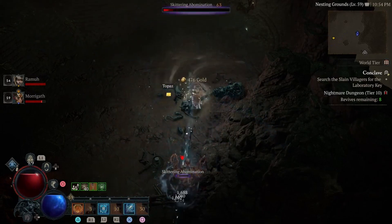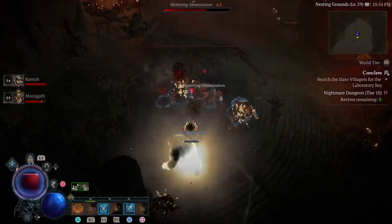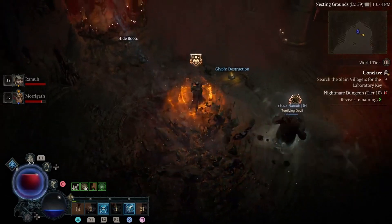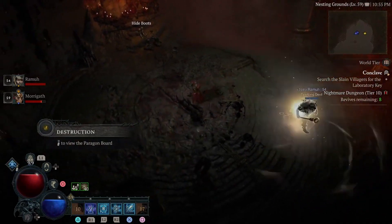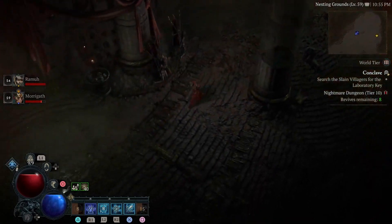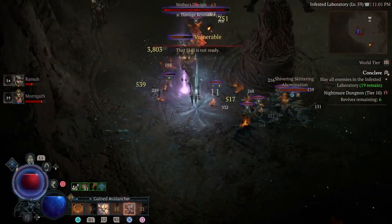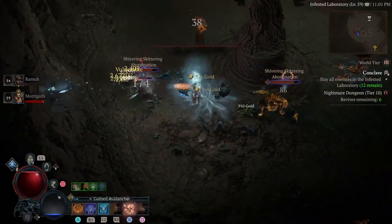A lot of people take for granted that they find a build online, put it together, and maybe they're missing a piece or something — and it's just not working for them. It's not fitting their play style or doing what they want it to do. But if you just tinker with it a little bit, maybe you find a different piece that works better for your play style and how you want to use your cooldowns and abilities.